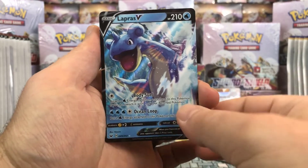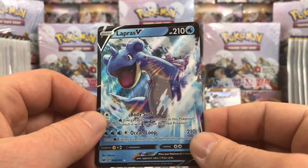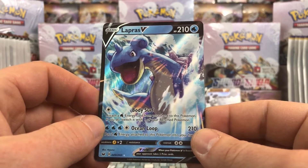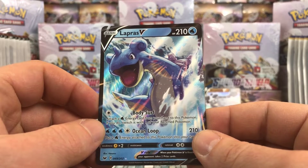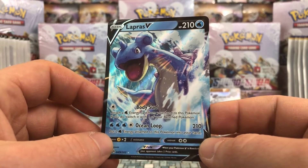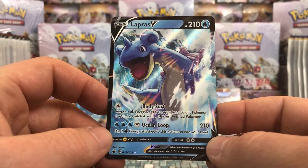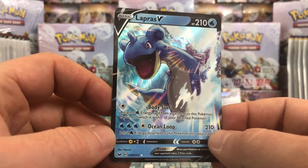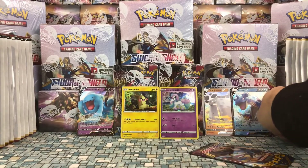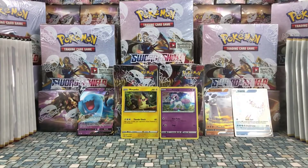Wow, am I just super lucky or are the pull rates crazy high? We have a Lapras V — 210 HP. It has Body Surf for 1 Colorless: attach a Water Energy card from your hand to this Pokémon; if you do, switch it with one of your benched Pokémon — that's a neat attack. And then Ocean Loop for 3 Water and 1 Colorless does 210 damage — put 2 Water Energy attached to this Pokémon into your hand. That is really cool looking. We got 3 V cards from 5 packs so far — I am very excited.